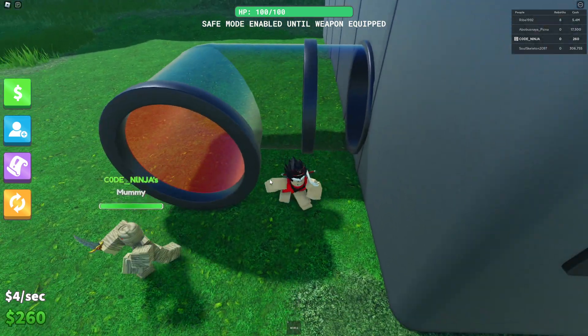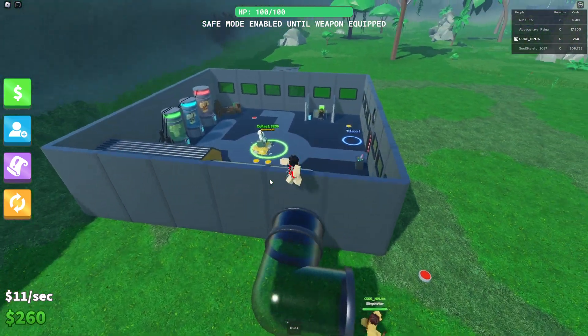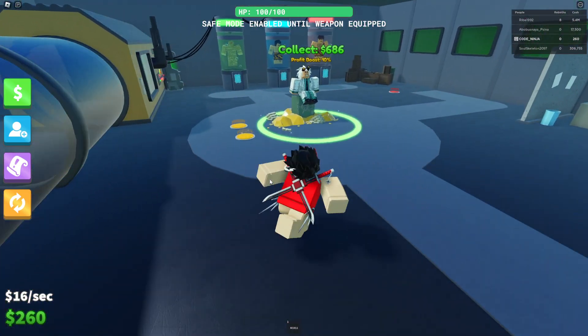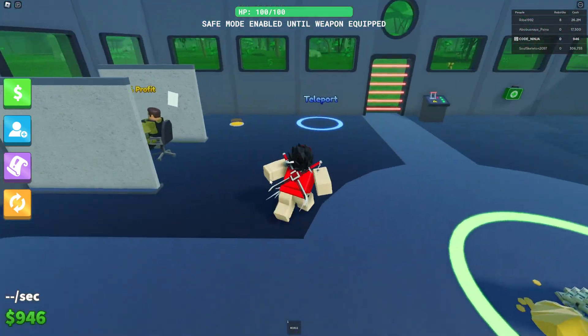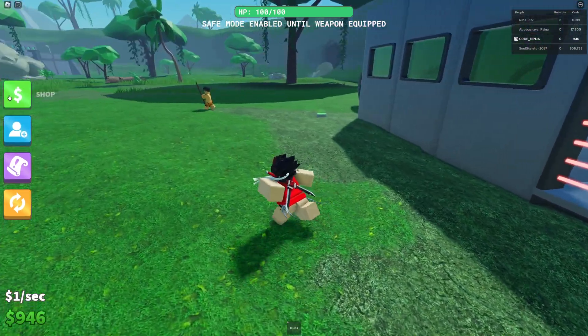Oh my god, somebody can just jump up here — that is so bad. Let's collect our cash. Can we buy this? There are stairs. I don't think I want stairs. If you want to redeem codes guys, you should go to the shop.